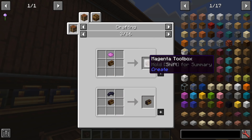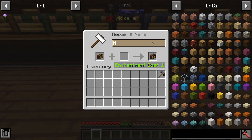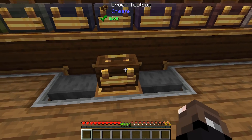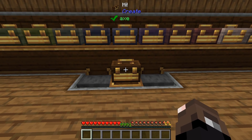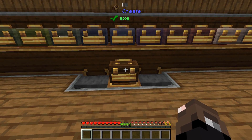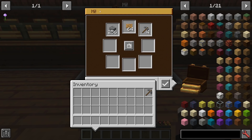The toolboxes can also be named, and when you place a named toolbox down it'll keep that name. You can see with the One Probe — which shows you what the block is — it actually shows you the name of the box. When you open it up you'll see that name displayed inside as well.